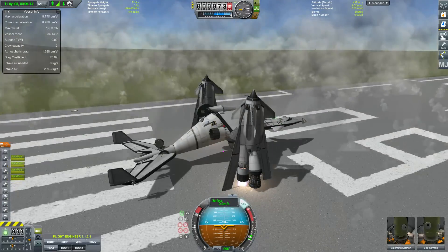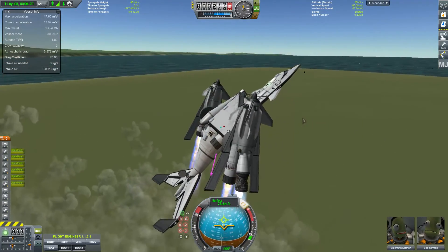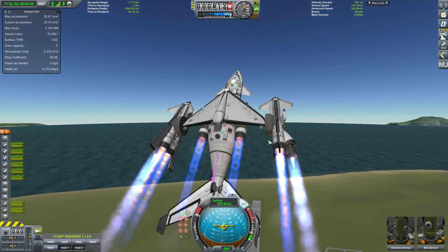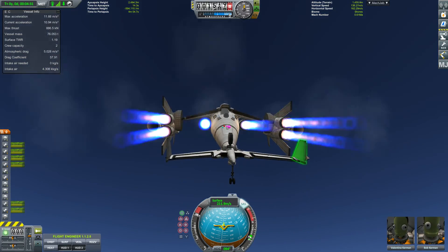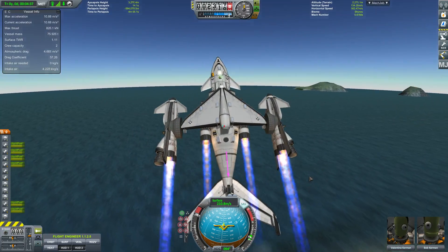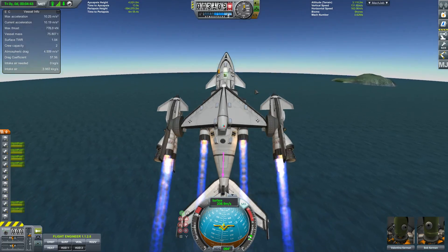So: action group 2, then 3, wait for the nose to rise, and once it maxes out, hit 3 again. Then hit action group 4 to fire the inboard engines, action group 2 to turn off the rockets to save your oxidizer, then bring your gear up and turn off RCS. I actually took off without RCS — it doesn't really matter, but sometimes it helps with stability.